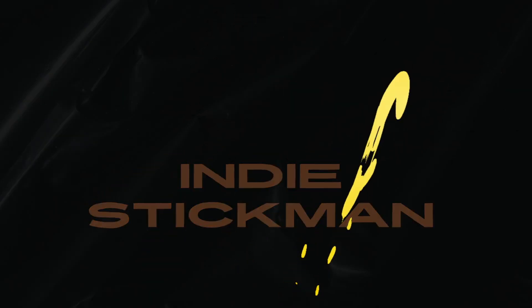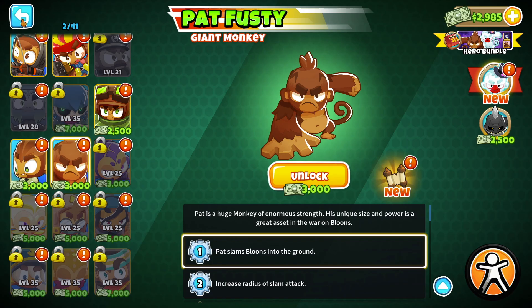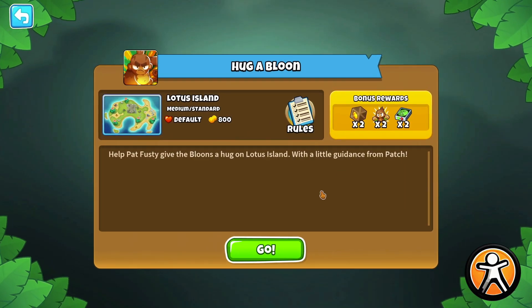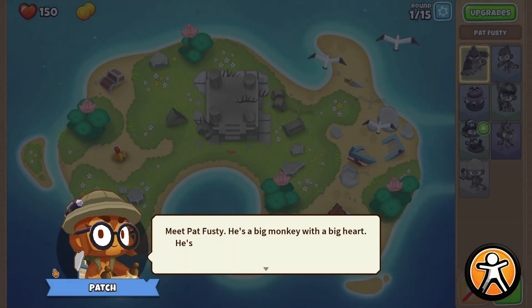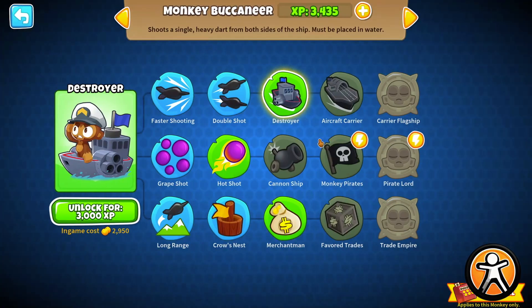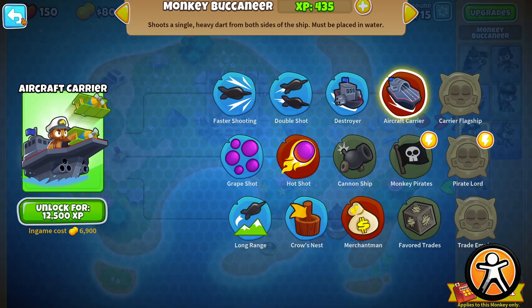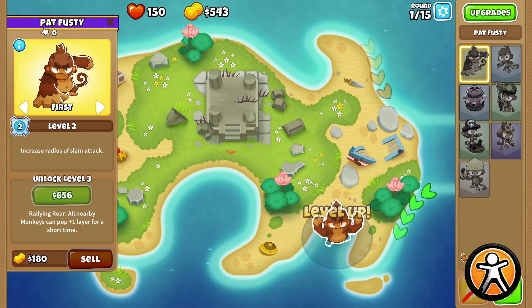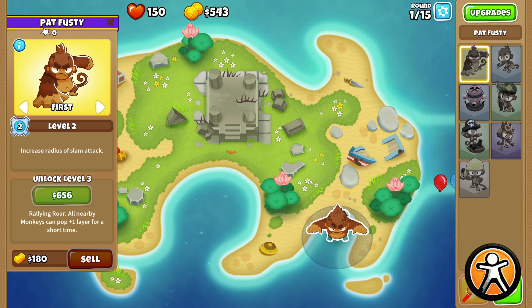Hello, I'm playing Bloons Tower Defense 6. I might try to see if there's a quest. Yep, hug a balloon. If they're good, then I can easily get them. You can get that green for this right now. Oh yeah, let's try it.